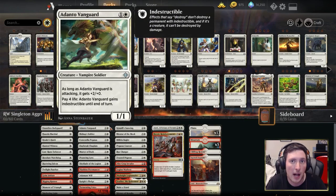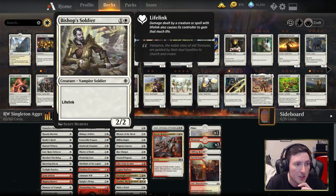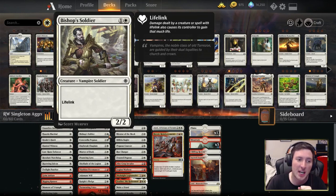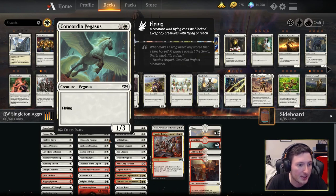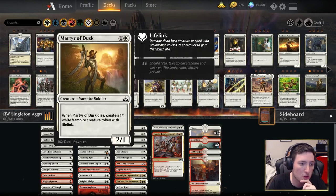Adanto Vanguard starts our two drops — a very powerful two drop that's held its own in standard. Bishop's Soldier is more of a limited card, seen some play in the Magic the Gathering Arena Pauper events. It's a two-two lifelink, serviceable, it's a creature, it's what the deck wants. We have Concordia Pegasus — a one-three for two — not phenomenal on its own but with other bodies and anthem effects like Trumpet Blast it can get damage through. Daybreak Chaplain is also a one-three. Martyr of Dusk is quite a powerful two drop — a two-one that when it dies gives you another creature. Pouncing Lynx has first strike while attacking, and Skyblade is kind of Concordia Pegasus number two, since we're playing Singleton.